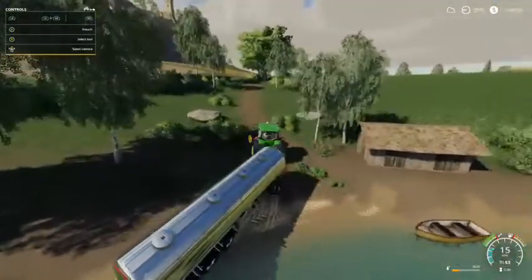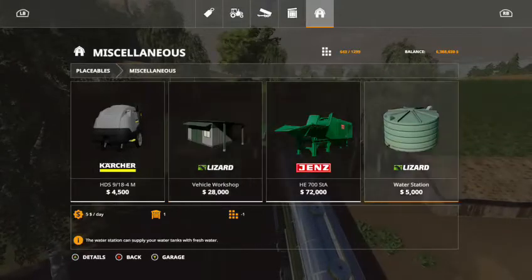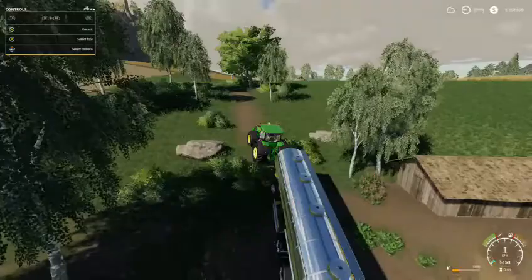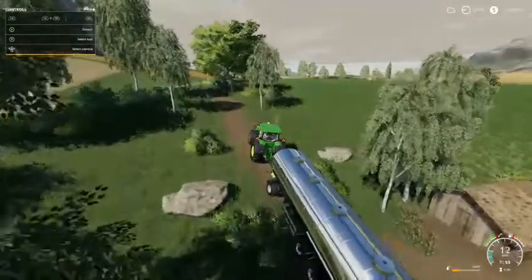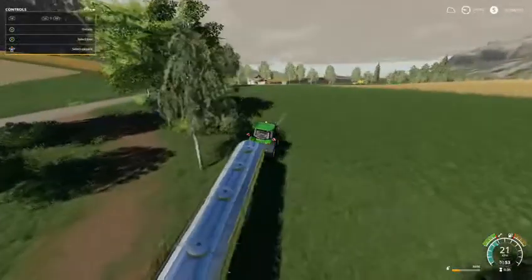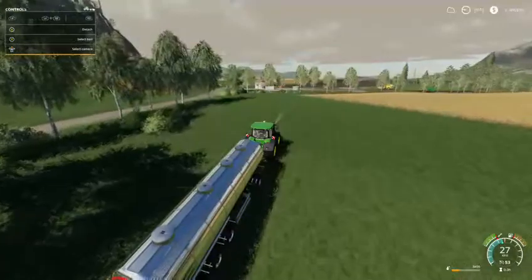The other option is to go into your placeables menu, miscellaneous, find this called the water station, and place it on your land. What this does is literally what that lake does, except it's on land and you don't have to drive into the ocean to get water.